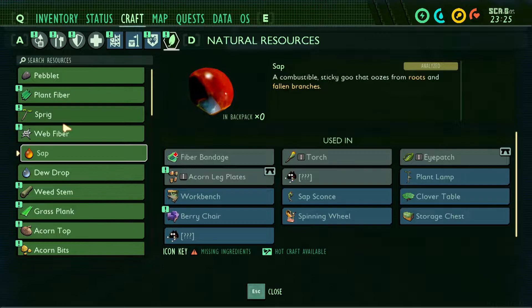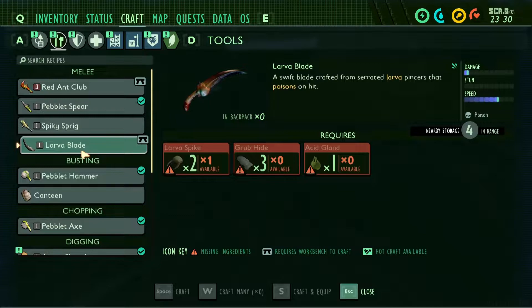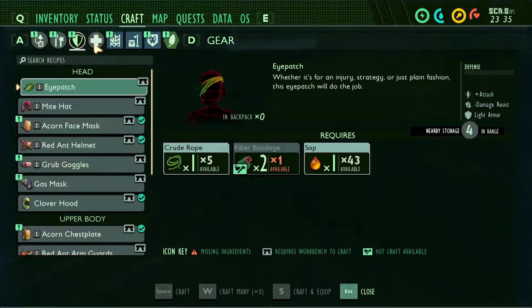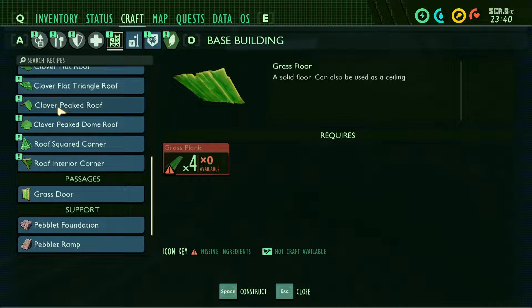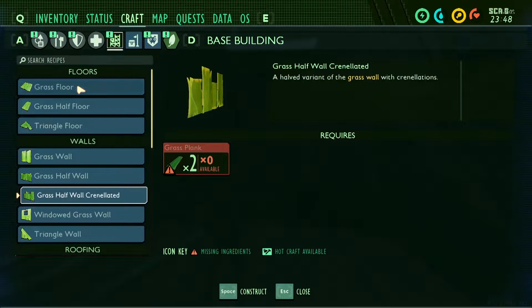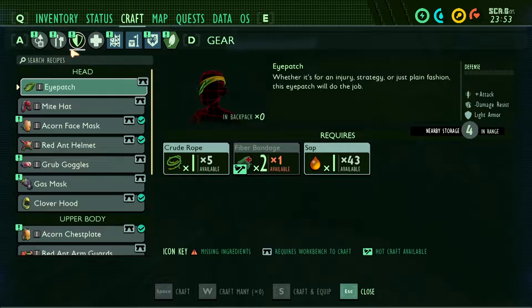There's so much that we haven't even researched yet. It's difficult to know which direction to head in, but I think we definitely need to keep bulking out our base. So we'll start thinking about maybe a roof - I like the idea of these two. Clover peat roof, definitely get some more floors going. Yeah, just four grass planks, so we've got to chop down a hell of a lot of grass as well. That's going to be the next thing, and then haul it all the way back up here.